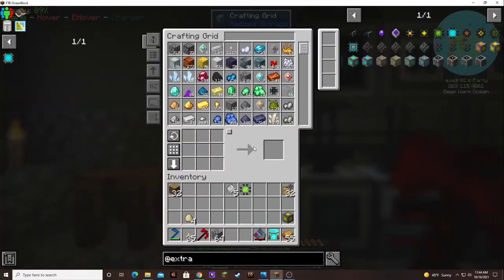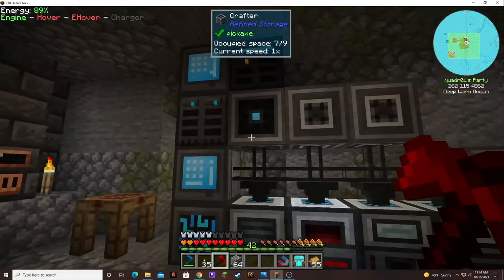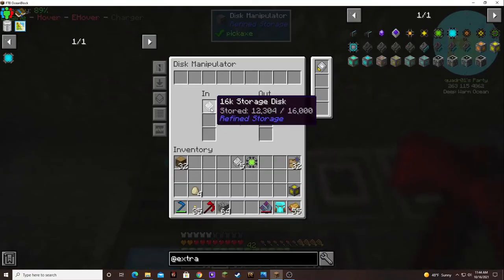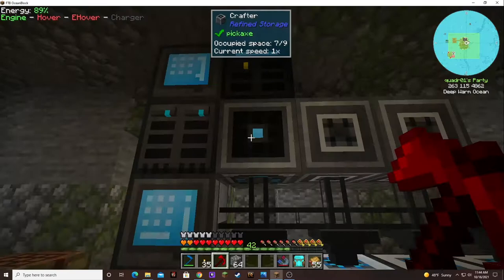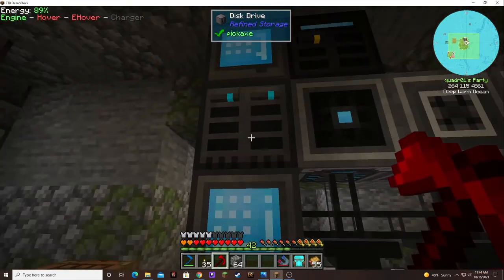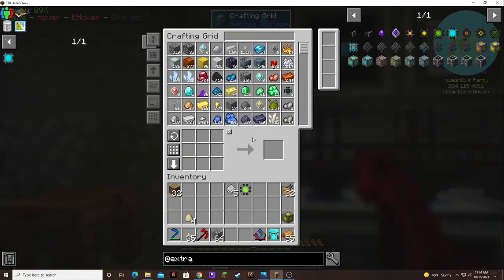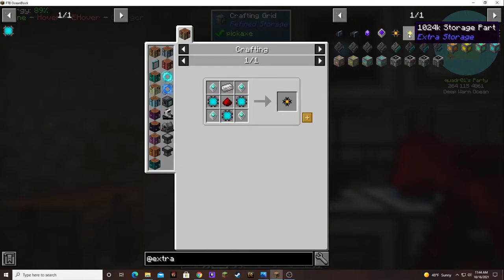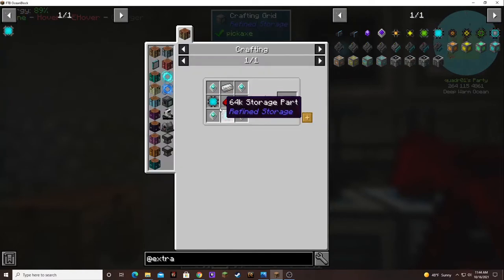Awesome. So we got our 64K! How's our new dad doing? 12,000. Phew, that's a lot of stuff. And then once I get 64Ks, I can use 64. I'm sure this just takes three 64Ks. Four advanced processors — easy peasy.